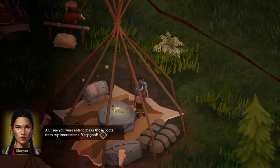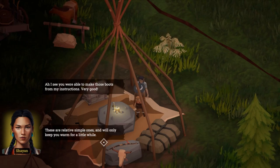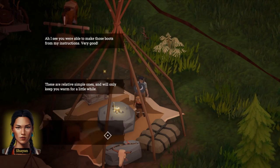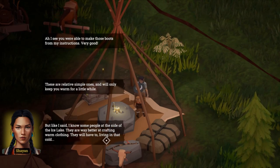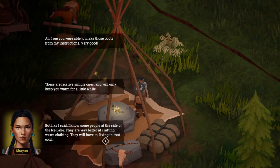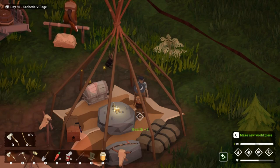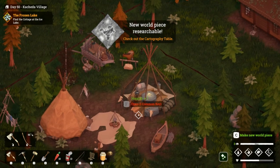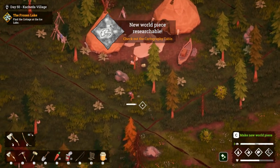Here we are - ah, I see you're able to make those boots from my instructions, very good. These are relatively simple ones and will only keep you warm for a little while, but I know some people at the side of the ice lake - they are way better at crafting warm clothing, having to live in that cold. Go and find the cottage in the ice lake, but better do it fast else you'll still freeze. Okay! Now we get to go to the frozen lake - this is so exciting, I feel like we're really progressing now.